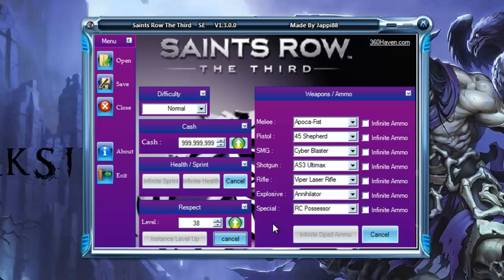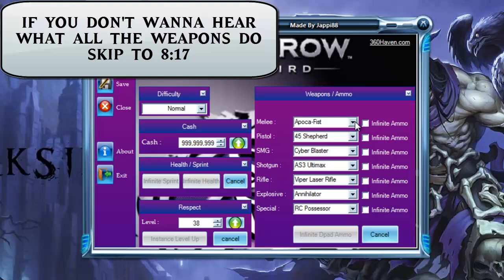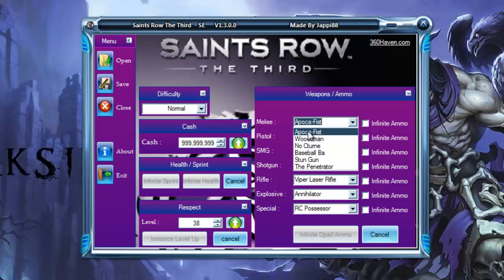Press 'instance level up' and that makes it so you'll automatically level up to the next level. So if you type in level 38, you'll go to level 39 — that's why the max respect said 49, but it'll just mess something up if you land on 49 with instance level up.